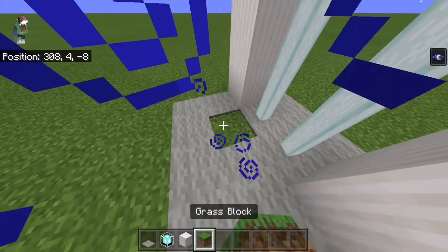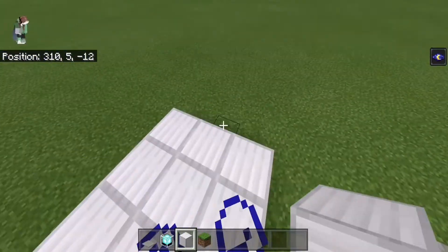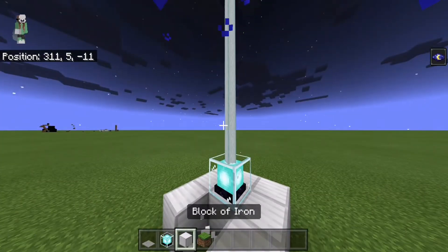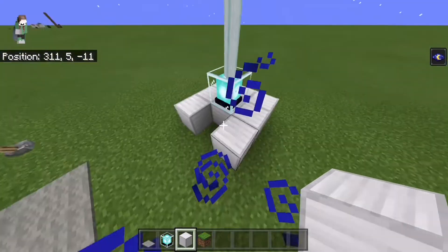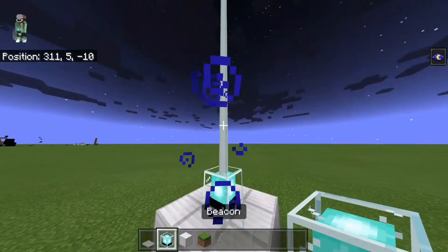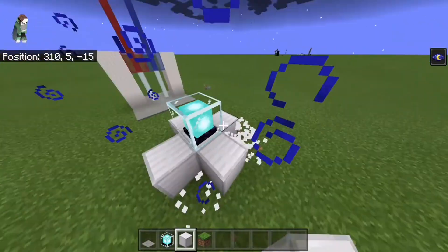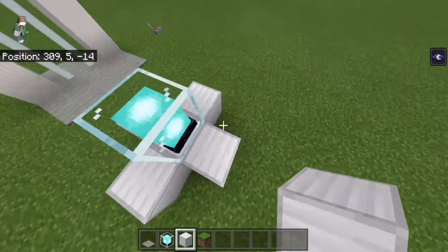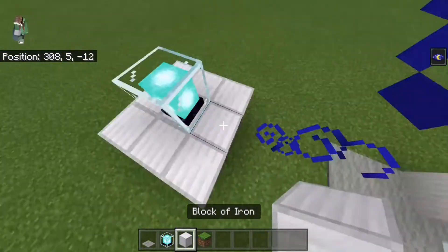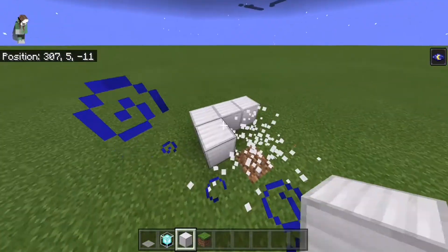I'm pretty sure that if you place a beacon on it, it would just — but if you take away a block, it takes a long time for it to recognize that it's full. Basically, you would have to destroy the whole thing if you wanted to reset all of this, and then you'd have to destroy the beacon and replace it, so it would take long.